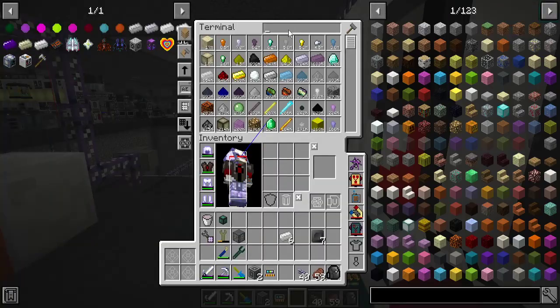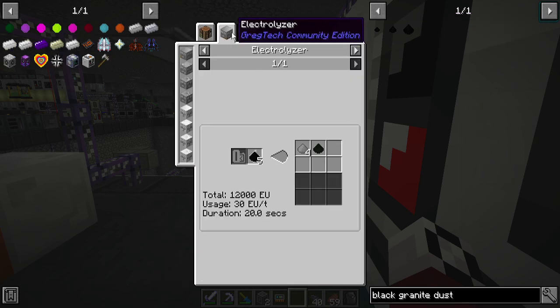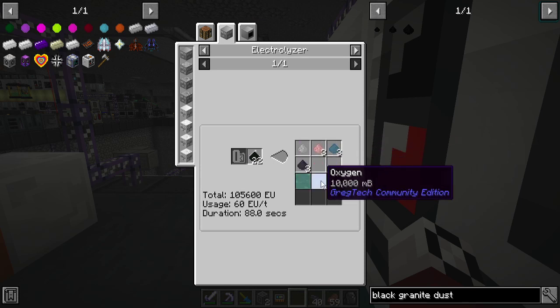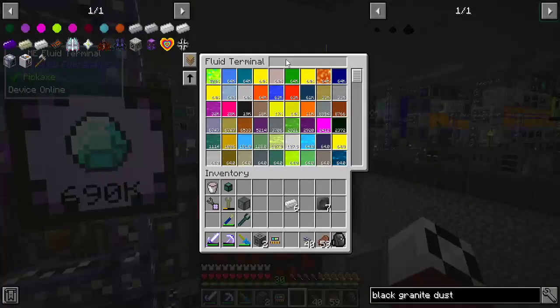How can we do with our black granite dust? That makes a lot of stuff. Fluorine — we need fluorine as one of the things. So I guess we should start processing that too. Let's see how we are on fluorine.